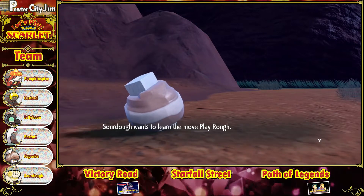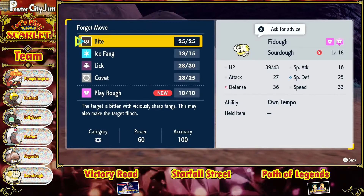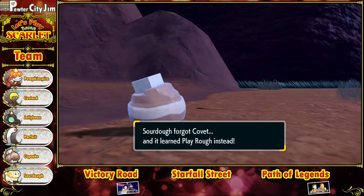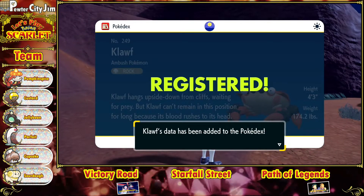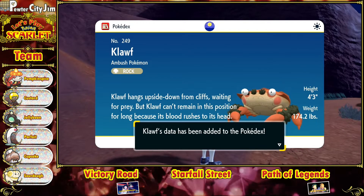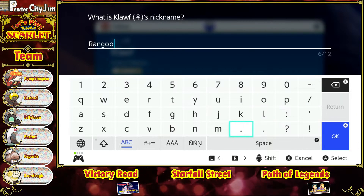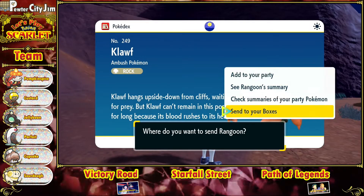Sourdough wants to learn Play Rough — yes please! We'll go over Covet. Cloth hangs upside down from cliffs waiting for prey, but Cloth can't remain in this position for long because its blood rushes to its head. We'll give it a nickname — we're gonna name it Crab Rangoon, after crab rangoons. I think that's perfect. We'll send it to the box for now.